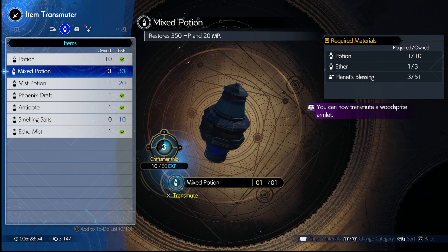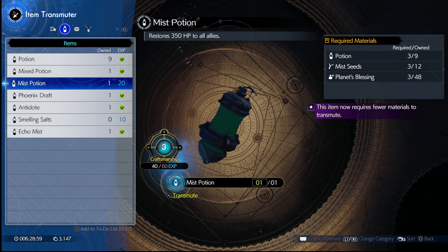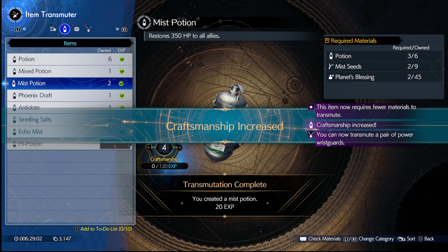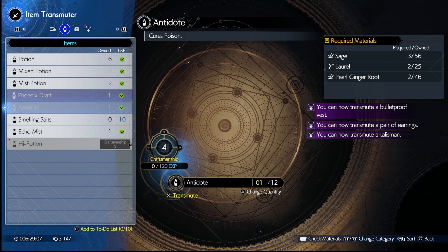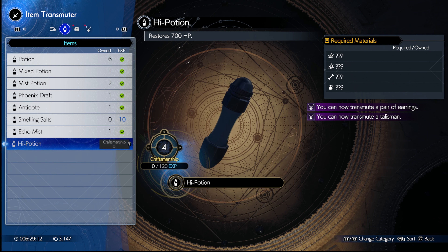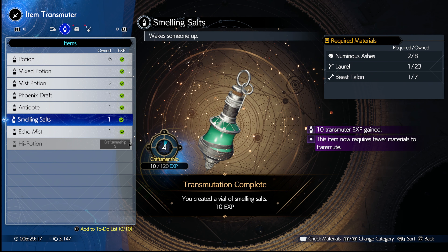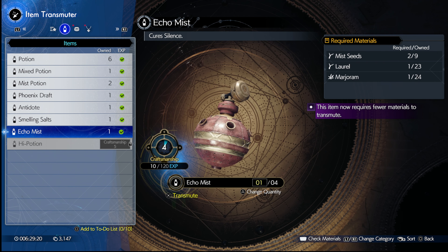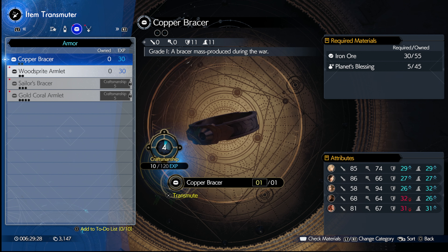Smelling salts, we got this. So we've got to craft other things too - gotcha. So that's what all the ore that we've been doing. Look at those - so this is going to be... you like the required materials. Talisman - get a whole 40 XP for that. Beast Pelt - I ran out of Beast Pelts. Earrings. Let's go back to the to-do list.